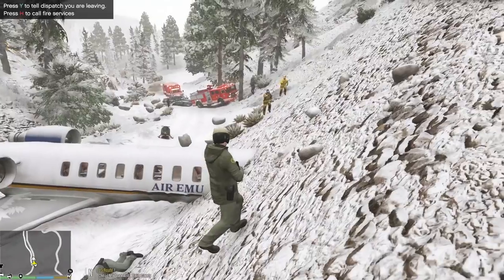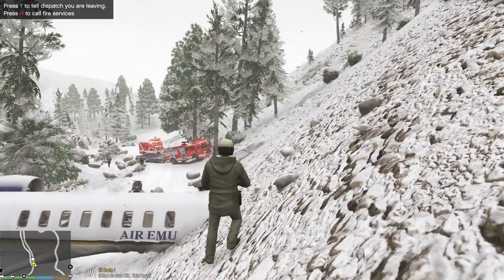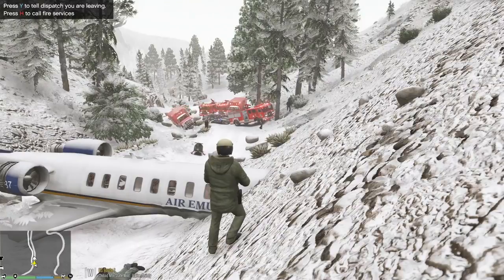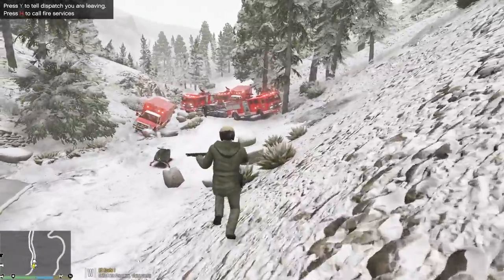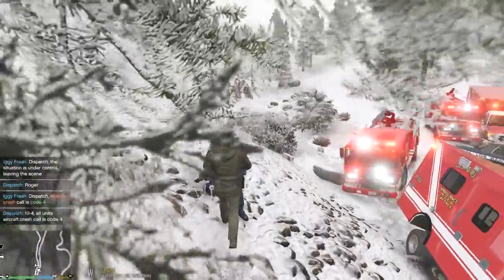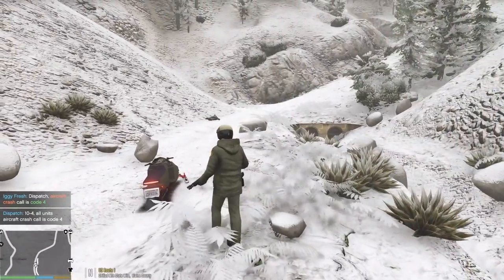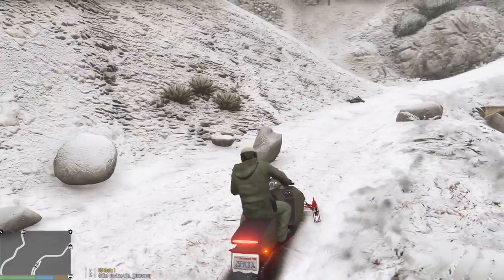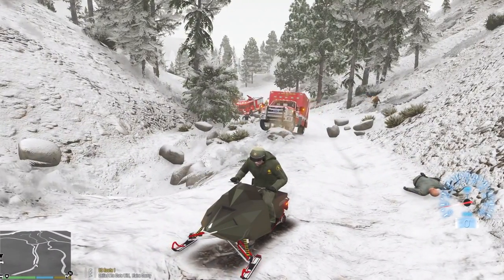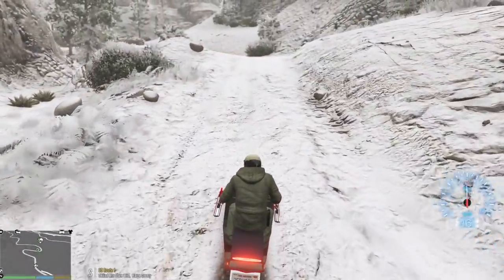We've got the fire department and EMS on location now. We even have a Los Santos Police Department unit respond as well, plus another fire truck and another EMS. I don't think we need that big a response for this. We're code 4 — we have plenty of units. The plane wreckage is a mess. The plane was already picked up and hopefully one of these guys will attend to the pilot. Let me move out of the way.